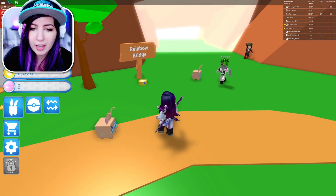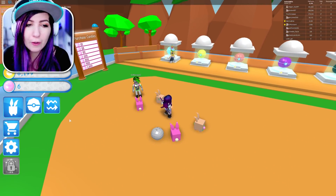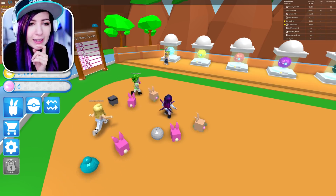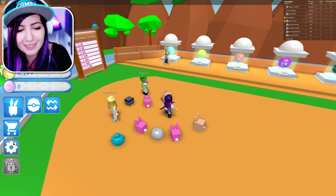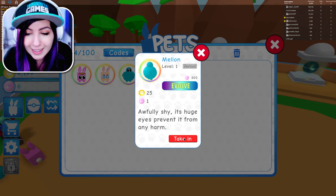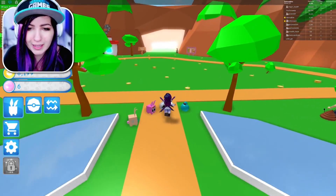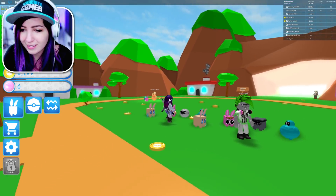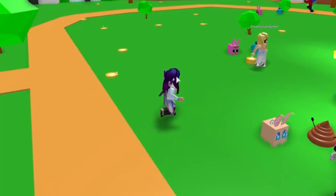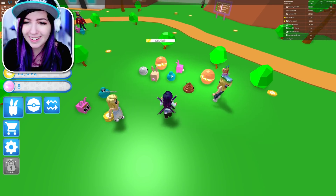I just hatched a ninja. No way! Also, someone's telling us to use the code 'release' — thank you so much to Jackfire Mike and a lot of people in the chat. Pet discovered — we got a melon! A melon, let's take it out. We have four pets equipped now. Look at my ninja though — oh my gosh, its face is so mean. And there's a little poopy walking around. Someone has a poopet!